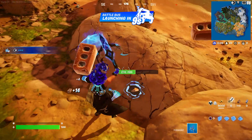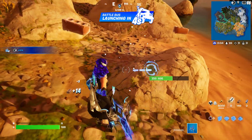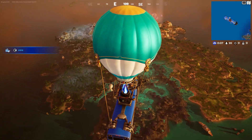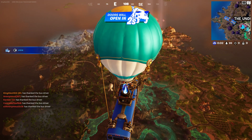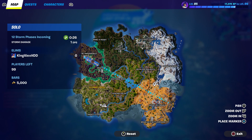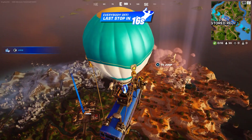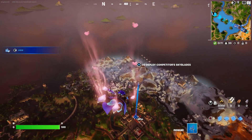What you guys gonna do is, as soon as you do spawn by the Battle Bus, press down on the D-pad to thank the bus driver. Once you thank the bus driver, the next thing you're going to do is jump out of the Battle Bus and go to the Reckless Railway right over here.